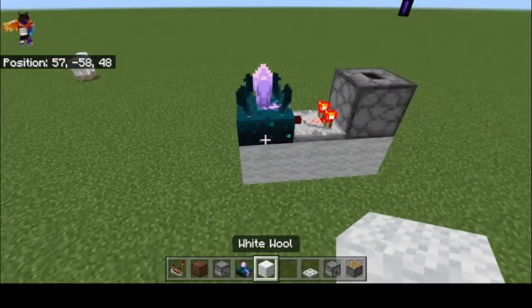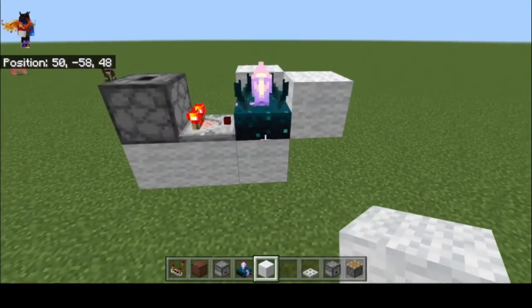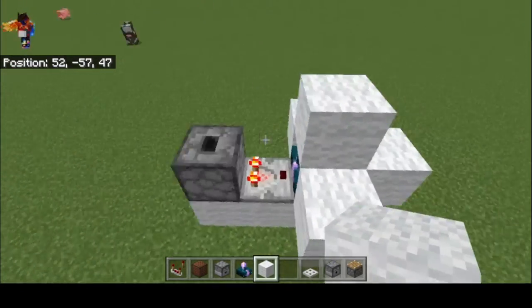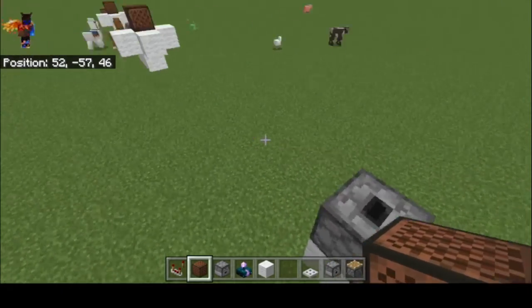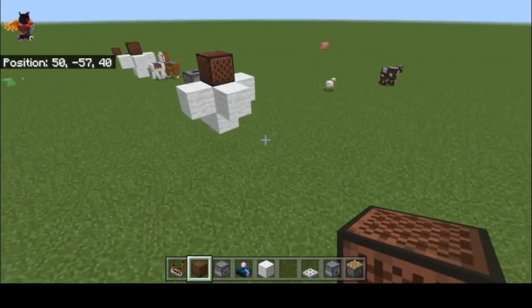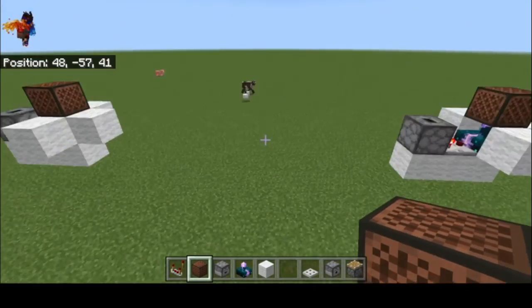You want to surround it with wool so that it doesn't pick up a signal from any other block activating around it — just as a precaution. You do want the side facing the block you want it to detect to remain open. Then just activate the first note block, it goes down, hits that one, activates it.